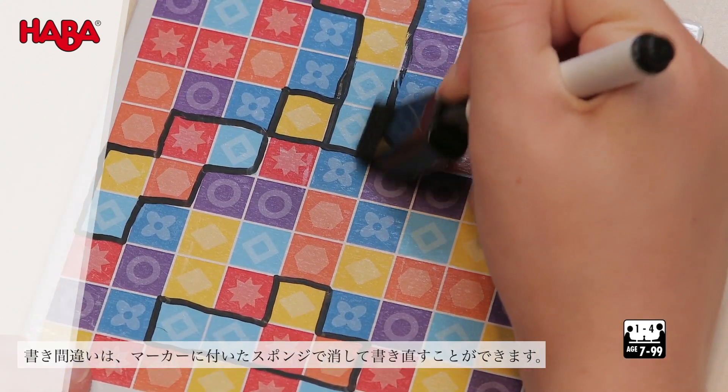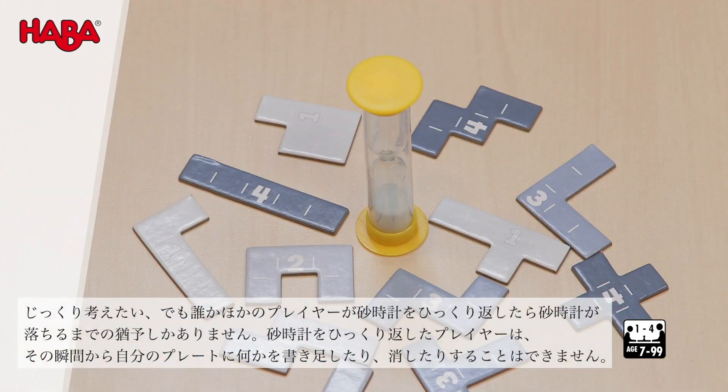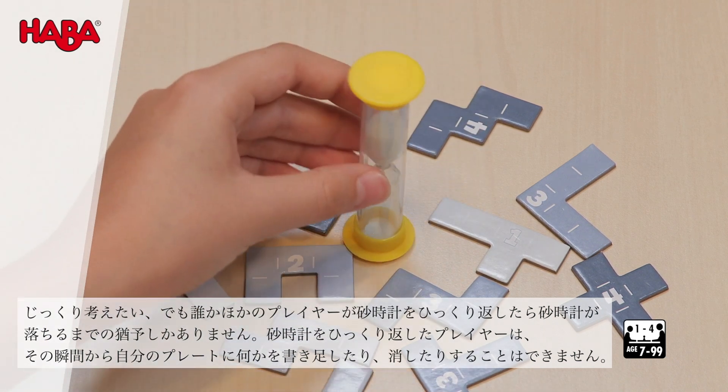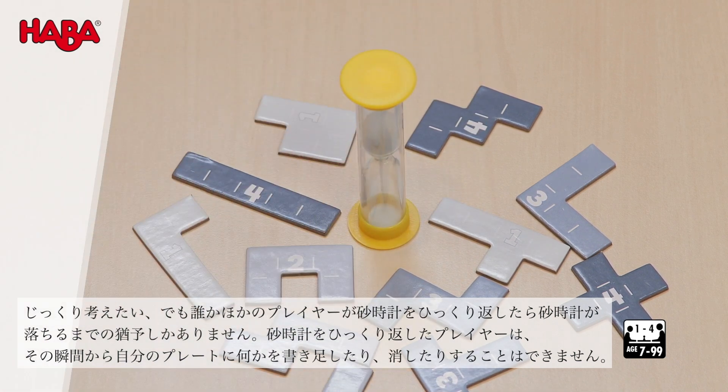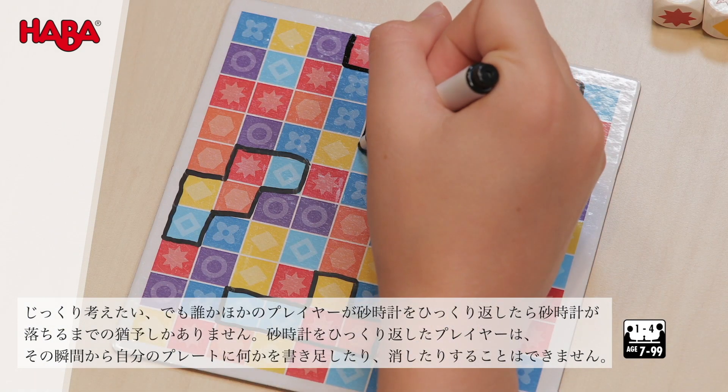Use the eraser to fix any mistakes. Any player can signal the end of a round by turning over the timer and placing it in front of their game board. They may not make any more changes to their game board, but all the other players may continue to search until the timer has run out.